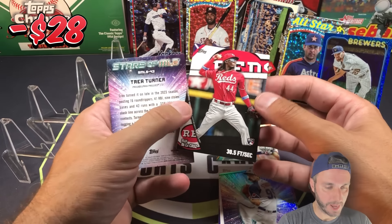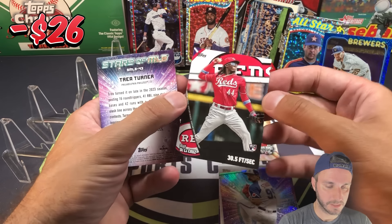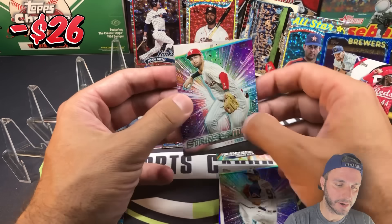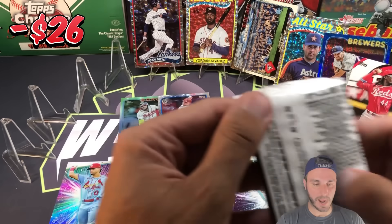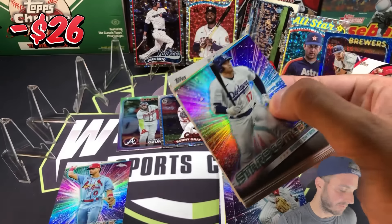And then there's a nice one — Ellie De La Cruz Significant Statistics. Sharp-looking rookie card of Ellie there. The Human Highlight Reel — that's what Ellie is, an unbelievable athlete.